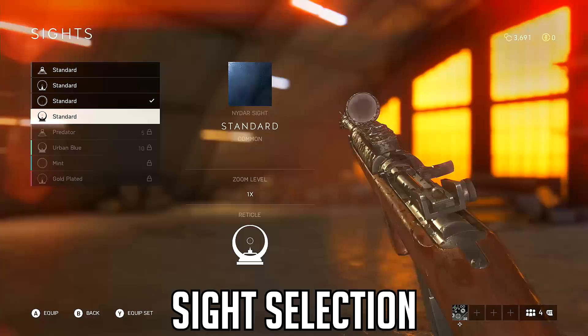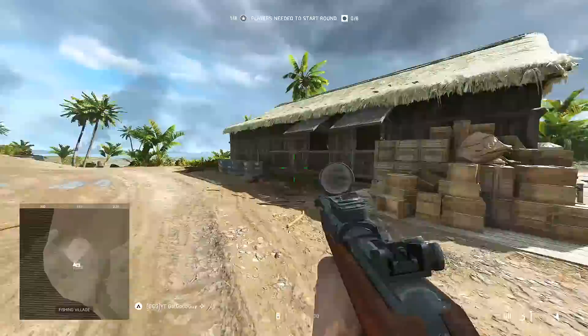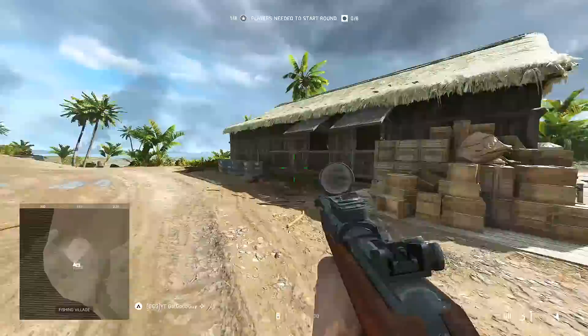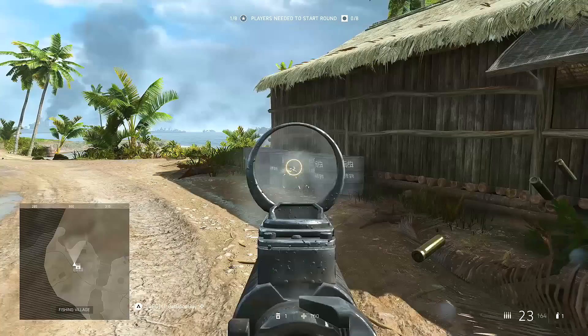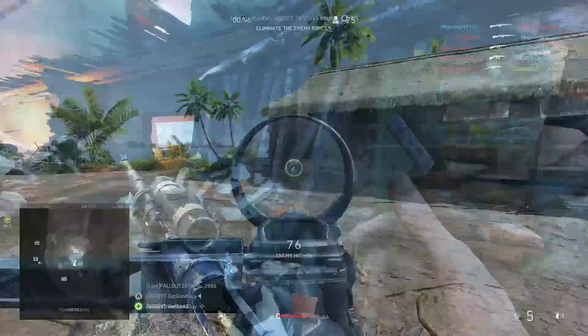Next tip: select the right sight. Pick your sight or optic based upon what works for you, the gun, or the situation. Don't just use something because it's what you've always done, and don't just use something because someone said it was the best. If you need range, look at the scopes. If you're only going to be in close quarters, think about the NIDAR or reflex sights. Using the wrong sight will hinder your performance. And my final tip: customize those sights. Use colors that stand out for your crosshair and reticle. Increase or decrease the glow of your NIDAR and reflex sights if they're bothering you or not standing out enough. Take the time to fine-tune these things and reap the benefits.